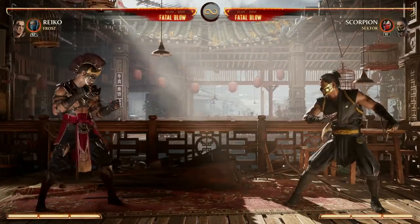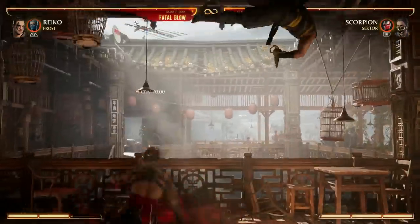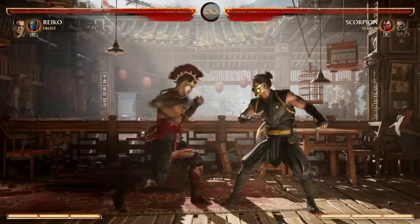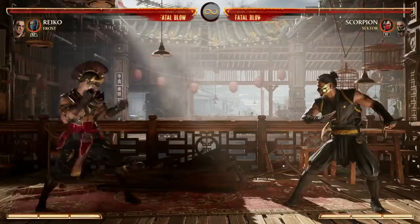If you see your opponent blocking low a lot because they expect your slide, hit Forward 2 and really throw them off guard. For lows, you have your Back Forward 3 slide — not bad by itself, but you want to enhance it for the combo extension. You also have 2-1-4 as a combo string that ends in a low, another way to throw your opponent off guard.